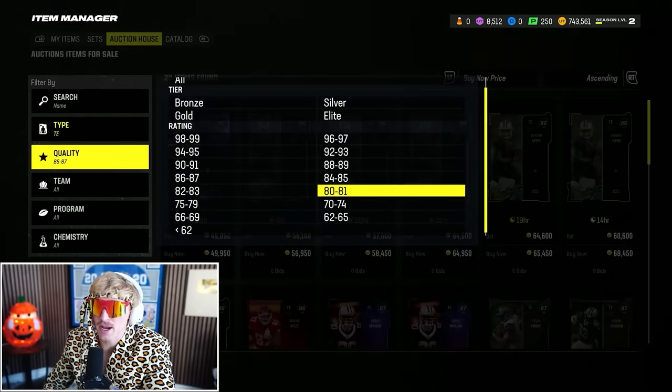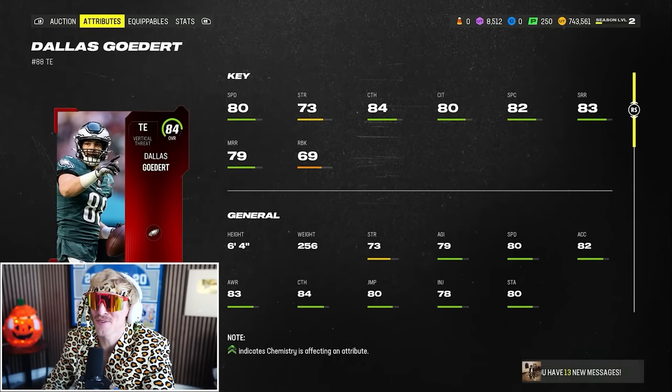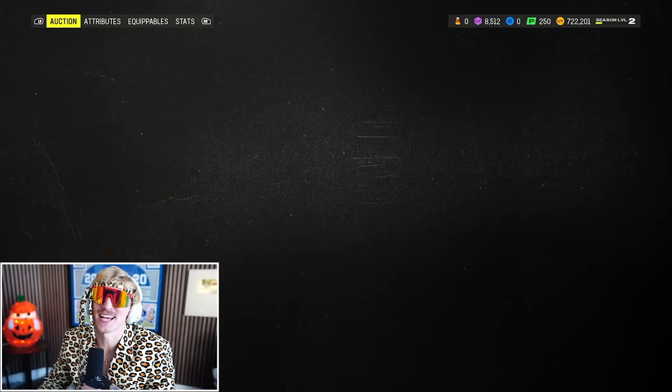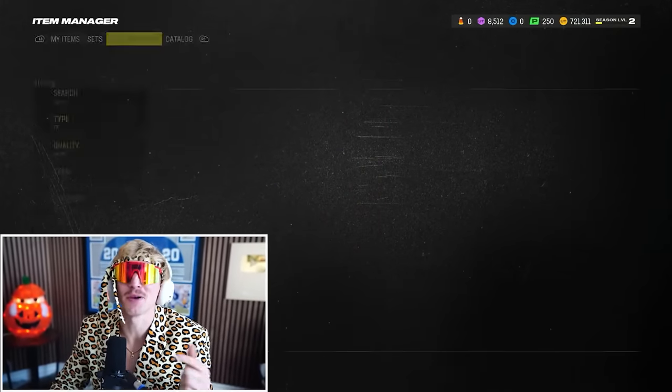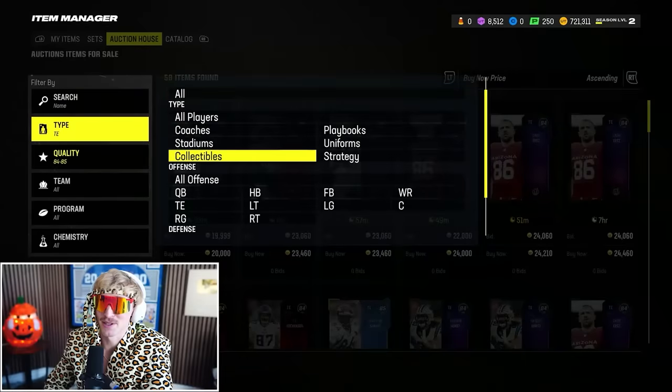Before I forget, I do like to get a backup tight end. I'm going to pick up base Dallas Goddard — 84 overall, nothing too fancy, but he's just my backup tight end. If you don't get a backup tight end, they'll sub in a middle linebacker, and I do not want my middle linebacker out there.